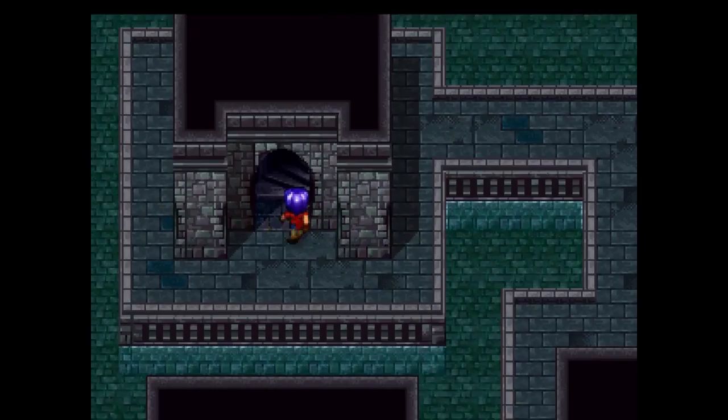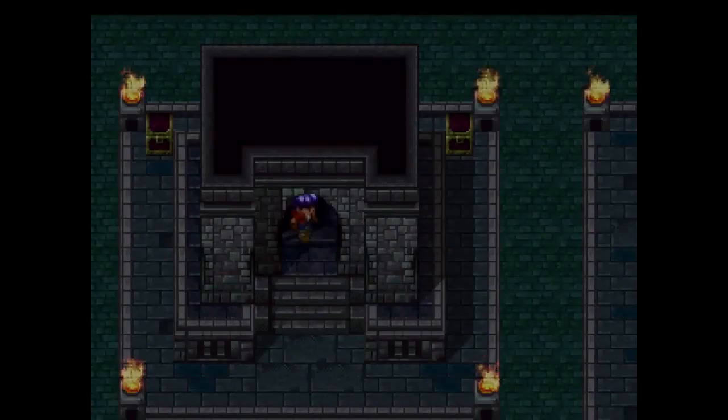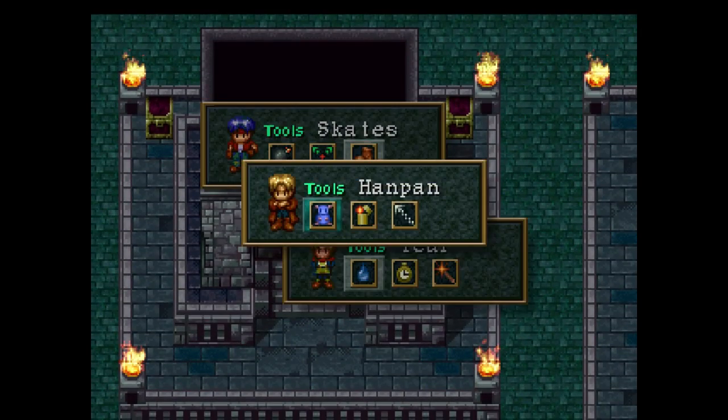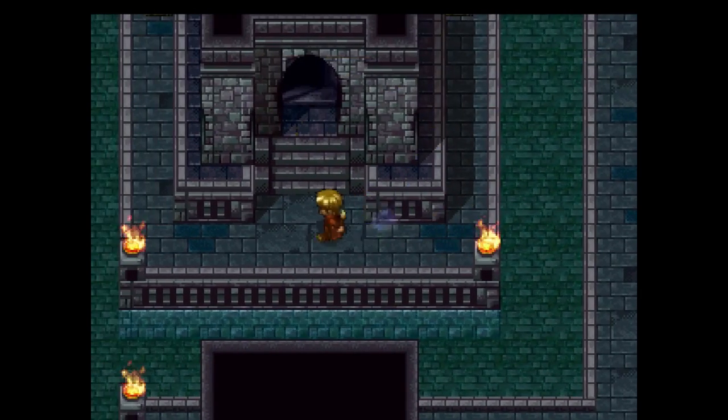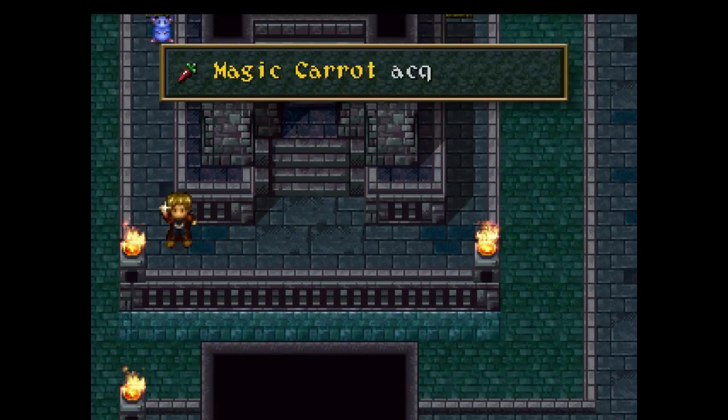Boss battles reduce the water-based attacks by half, and random encounters actually reduce it by, I believe, 100%. I haven't had them hit me for more than zero. Anyways guys, equip the Aqua Ring and you're good to go.